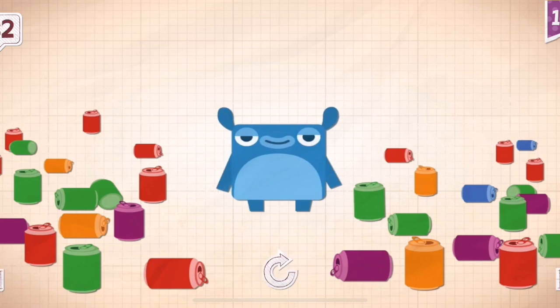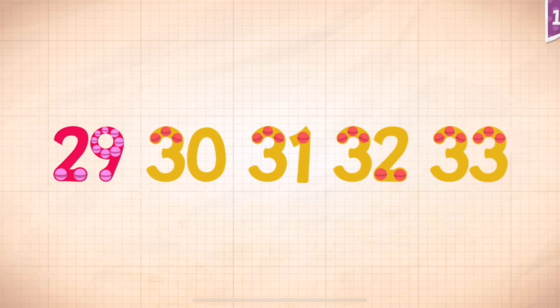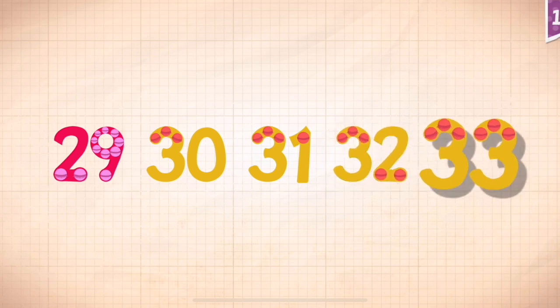Little Blue drank 32 cans of soda. Count by 1s starting at 29: 29, 30, 31, 32, 33.